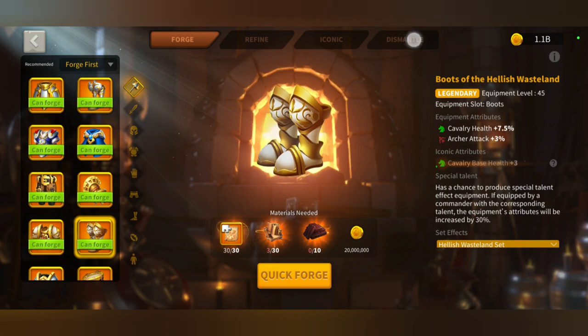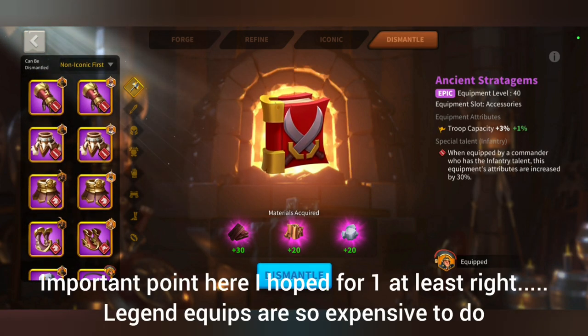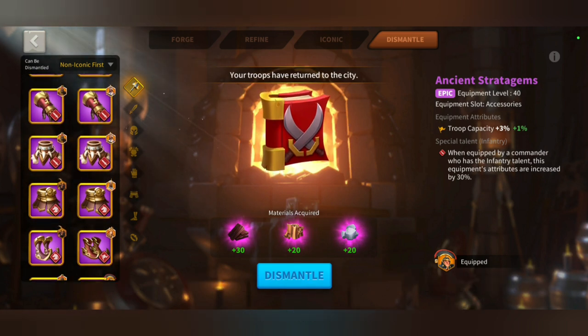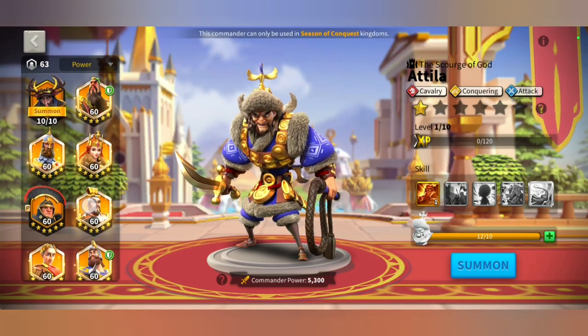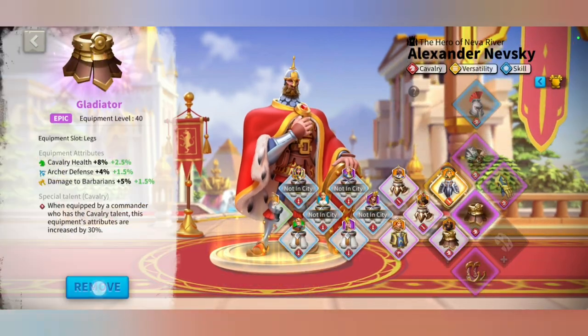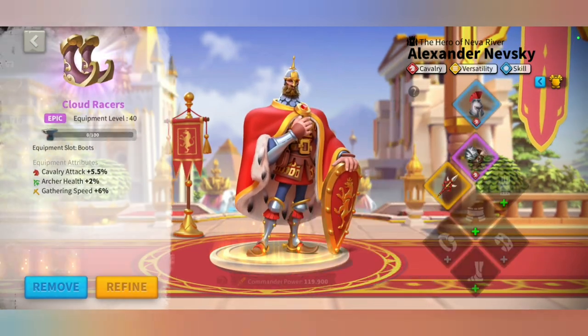So I'll be forging all three of them at once and let's pray for a special talent maybe. I need to make sure that I dismantle the correct thing, so let me go and remove my equipment first. Navski equipment.